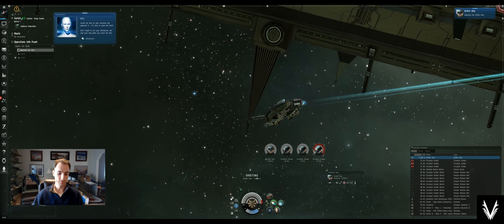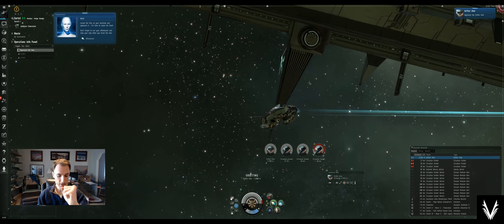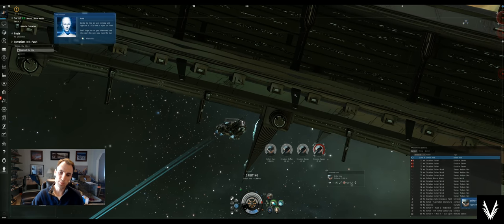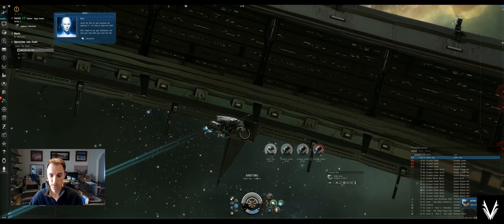Your radial velocity — imagine your enemy is at the center of a circle, and the faster that you rotate around that circle, the faster their gun has to rotate to keep aligned with you. So if you can increase your radial velocity, the tracking on their guns will not be able to keep up with you and they will be unable to damage you. So when you hear people talk about speed tanking, that's one way to do it: you manage your speed and your distance relative to the target such that they can't ever really get a track on you with their guns.